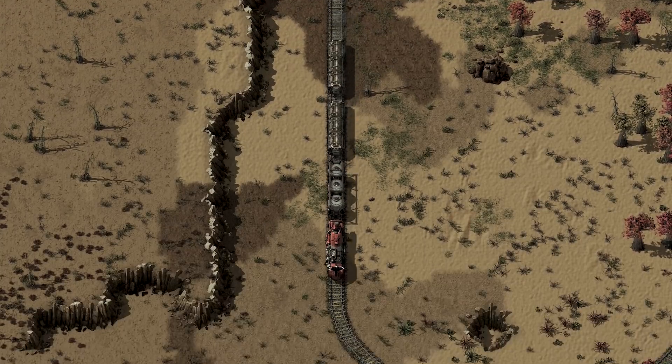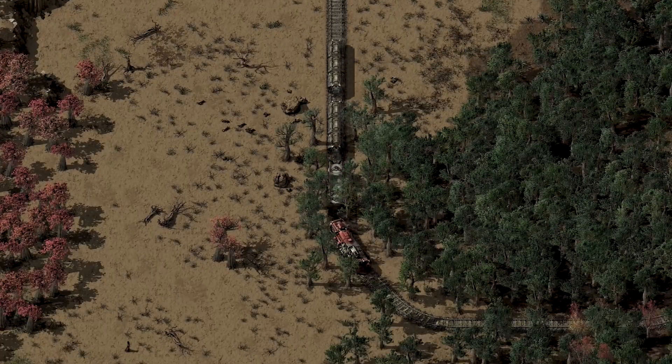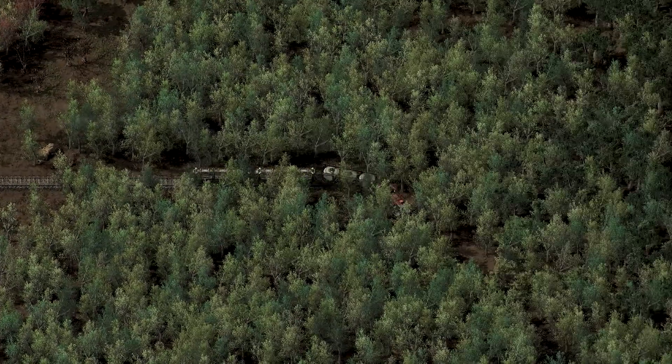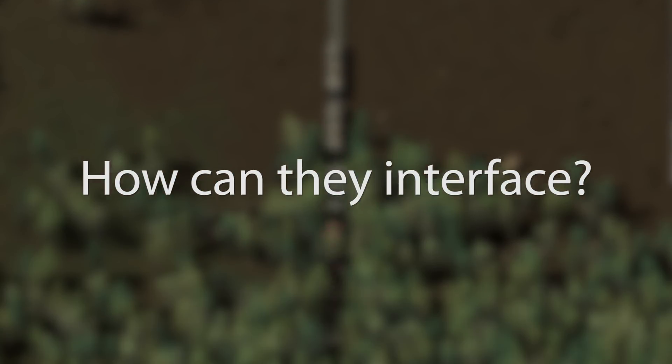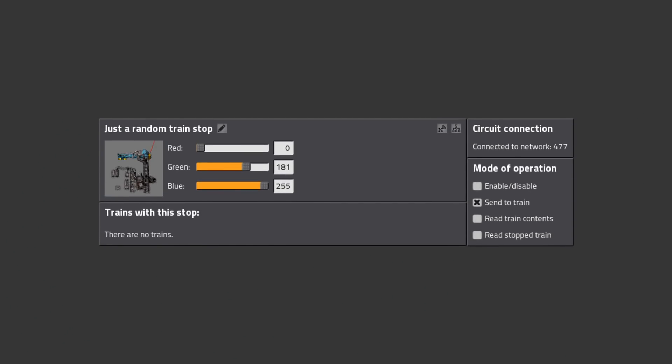There are also some more things to the circuit network, but this should be enough knowledge for now. So, how can all the train-related items interface with a circuit network? Let's start at the train stops.